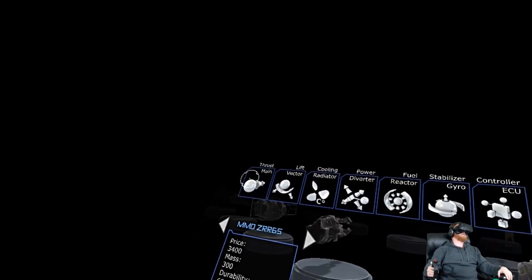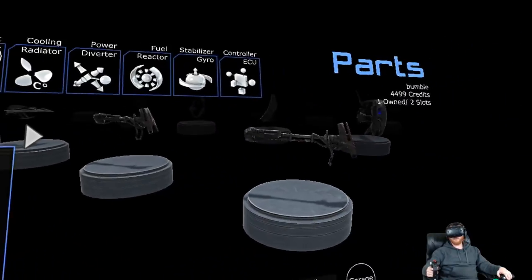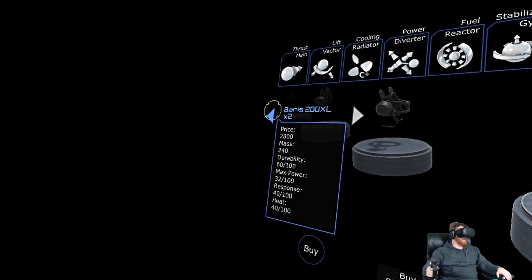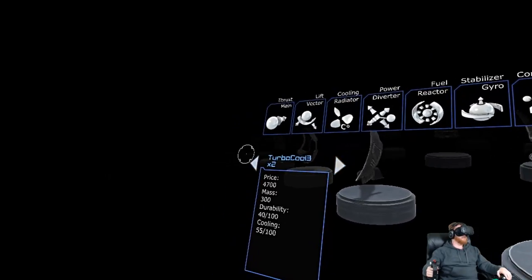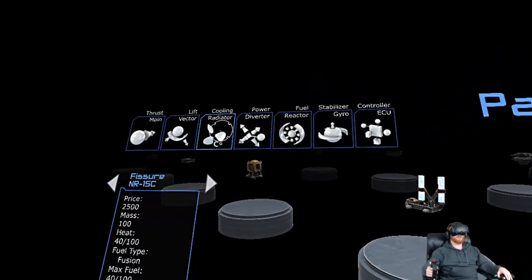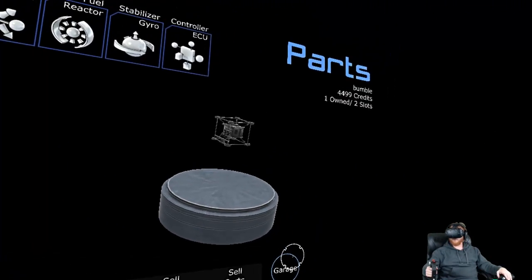You can get new thrusters — this one is 100 out of 100 max power, which is really good. There are all sorts of other things you can get: lift vectors — some look totally different and have very different power levels and response values. There are different heat sinks that attach to the side of your ship, each with different cooling values. Fuel reactors let you put more fuel in your ship, and they also change the type of special weapon ability you have. Then there's the ship's computer. Not really anything I feel like buying right now.